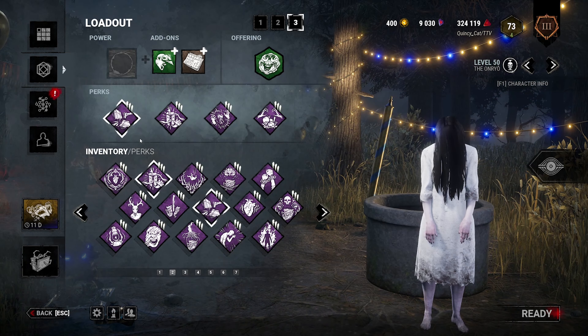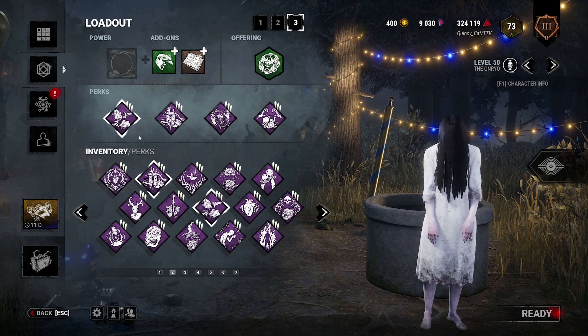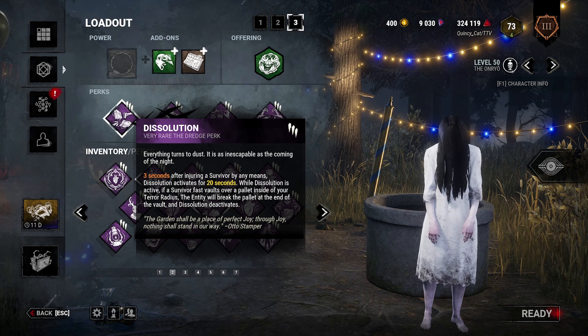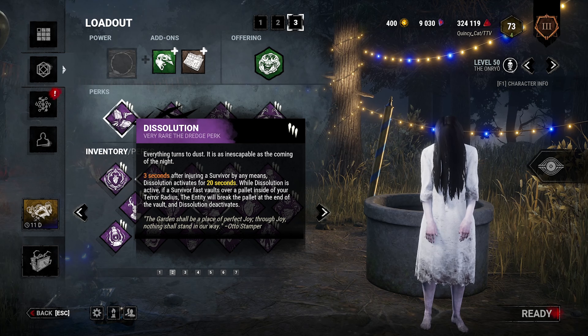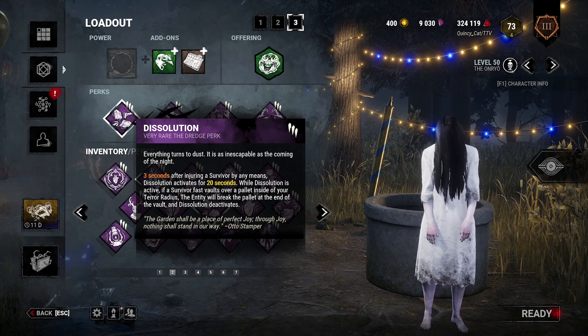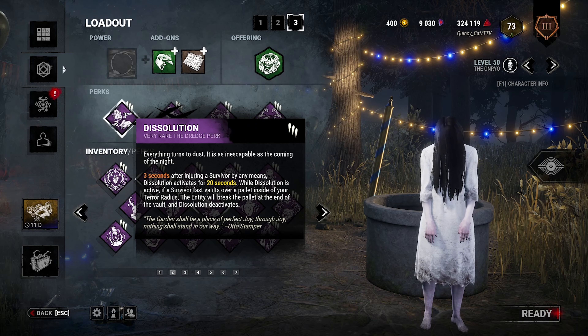One area that Dredge definitely shines in, however, are its perks. Dissolution is a quirky perk and it seems like it's unlikely to really work, but you might be surprised. Three seconds after you injure a survivor, it activates for 20 seconds. If a survivor vaults a pallet during that 20 seconds, the pallet is destroyed. Getting rid of pallets for free is helpful and makes this a nice replacement for Spirit Fury and Enduring. Survivors do know when it's active though — they'll have a little icon on their HUD, so they are in on the mind game. You'll see in this game it can lead to people just leaving a loop, which is fairly understandable in some situations.